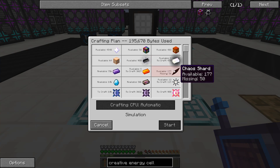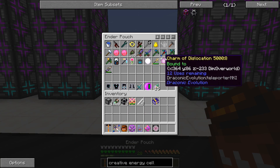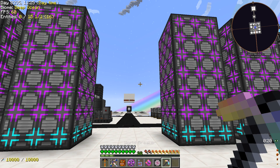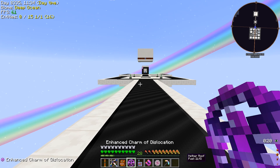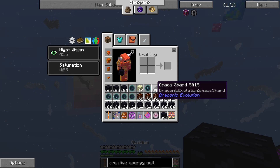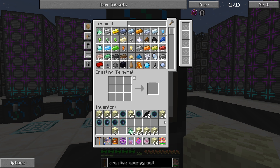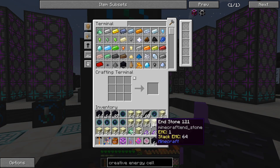The only thing we're missing at this point is chaos shards, so I need to go to the End and find some more chaos islands and use our world breaker in hammer mode. I just got back from the End and I got a whole lot of stuff here — we're going to have plenty of chaos shards. I went to 10 of those islands so we should end up with something like 200 of them, getting about 20 per island.